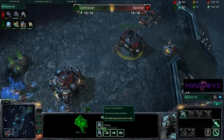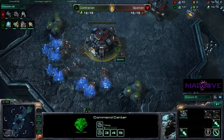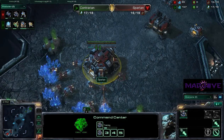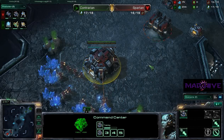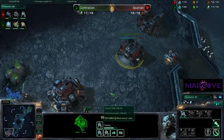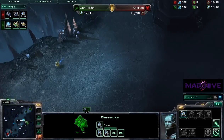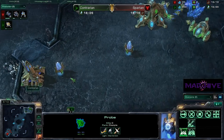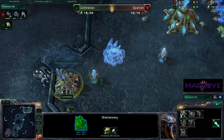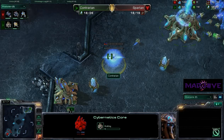His first barracks is done, queuing up two Marines — that's a waste of money. He needs to be getting his Orbital Command. He's got SCVs queued up too, he needs to get his Orbital right now. If he dropped that SCV and that Marine, he would have enough to start getting his Orbital Command. But that is not the route he's going to go. Another scout for Contrarian — he's not quite content with what he saw the first time. No unit production yet, but if he's got a scout out there, that's okay. He's going to get a Cybernetics Core now.